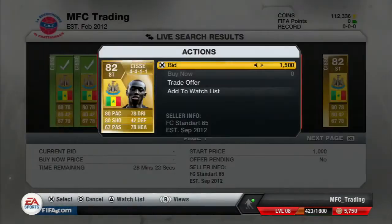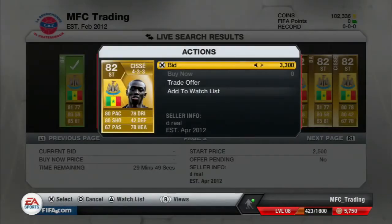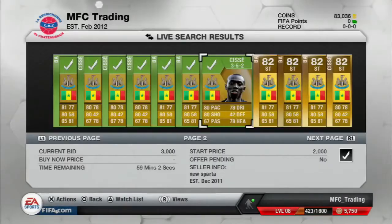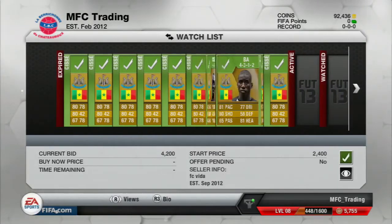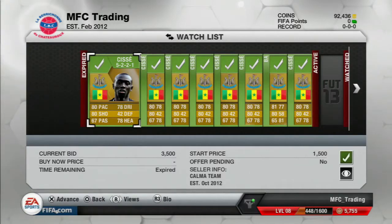You may have to enter a bid war against other people bidding on the same player, but at least 50% of the time you can win and get a profit. Don't exceed the price you set. For example, Dembaba was listed at 5,000, so I bid 3,500 to 4,000 and still got 700 to 1,000 profit — very good. Here I show some deals I made. I made a 5,400 deal on Cissé on a 433 formation, which was a very good deal since the cheapest 433 was around 500 more or even higher.